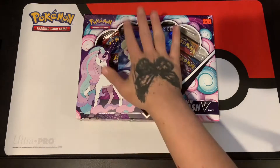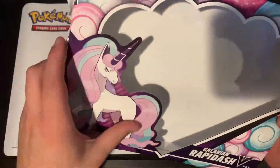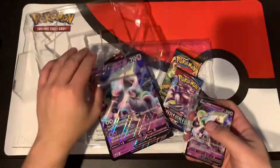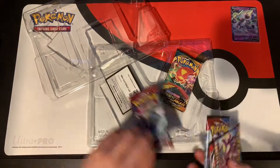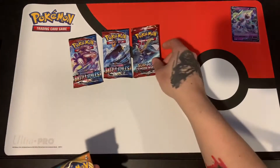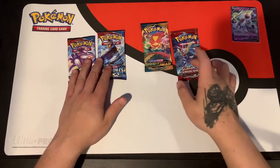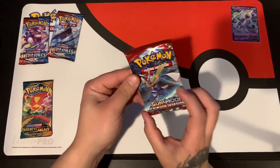Let's get into this Galarian Rapidash V, let's go! Alright, so inside we have our two Battle Styles packs, one Crimson Invasion, and then one Darkest Ablaze. We'll go from old to newest, so let's start with Crimson Invasion right there.